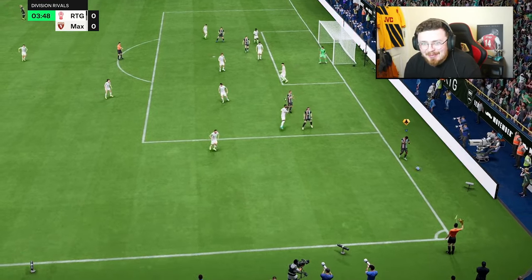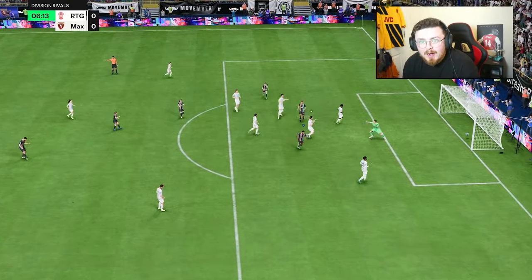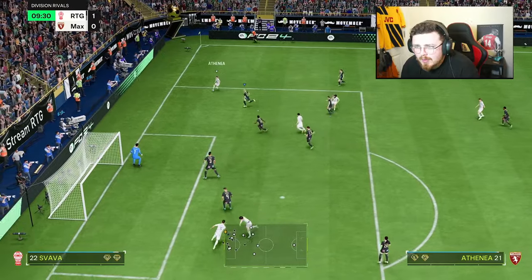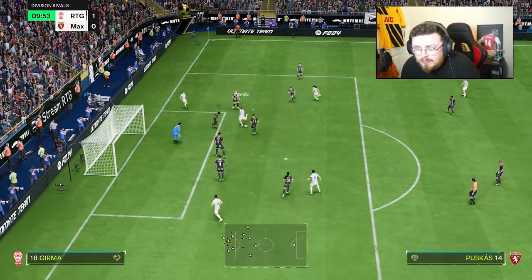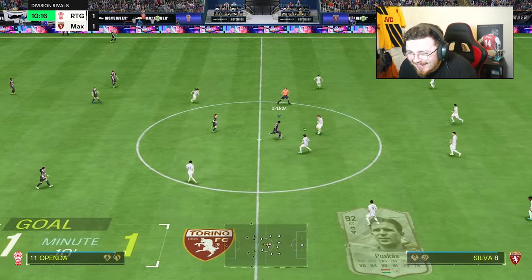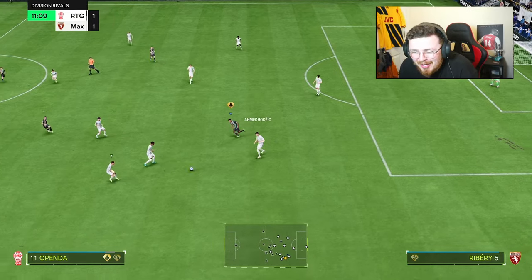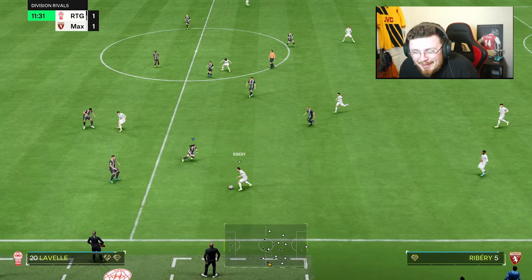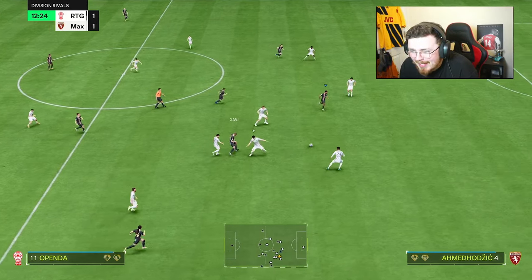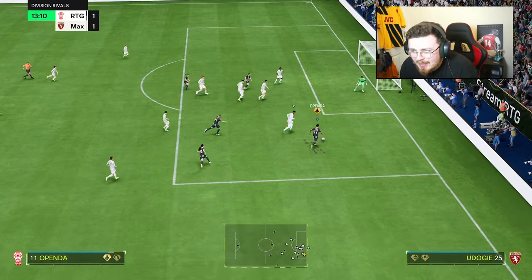We'll take the corner — good defending. The press pays off. Openda — just press the B button and watch it fly in the back of the net. He's put me in a TikTok. Okay, fair enough. Openda with a big touch, Traveller it — we get the green, get a little bit of luck. Luck's definitely on our side in this gameplay.